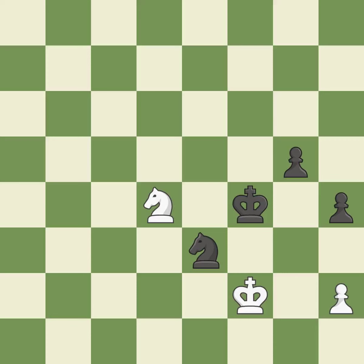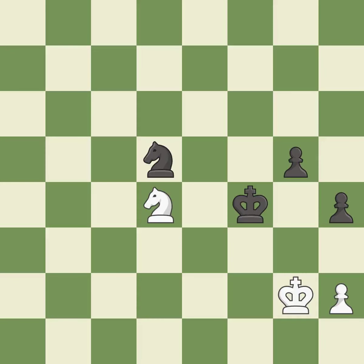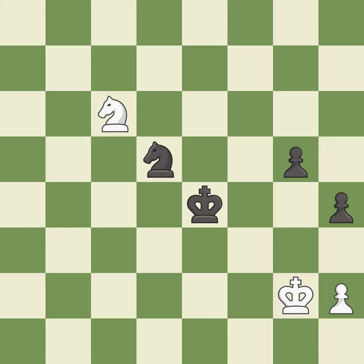This evades the check from the knight — excellent. This is the strongest option — best. A solid choice — excellent. This threatens to win a knight — excellent. This moves the knight to safety — best. The knight now occupies an outpost, a secure square in the opponent's territory — best.